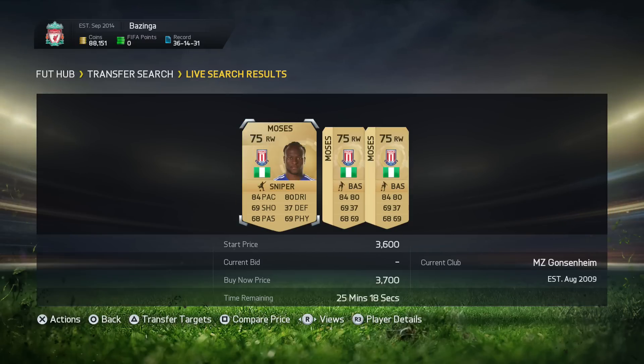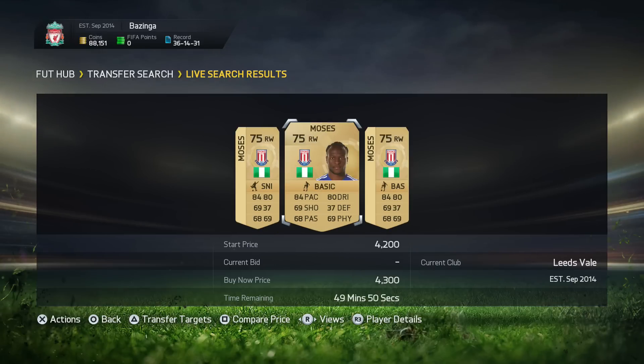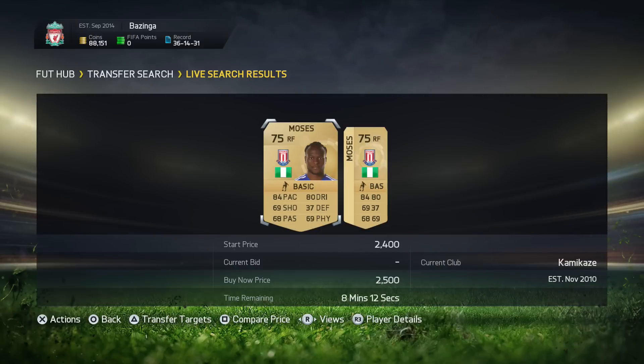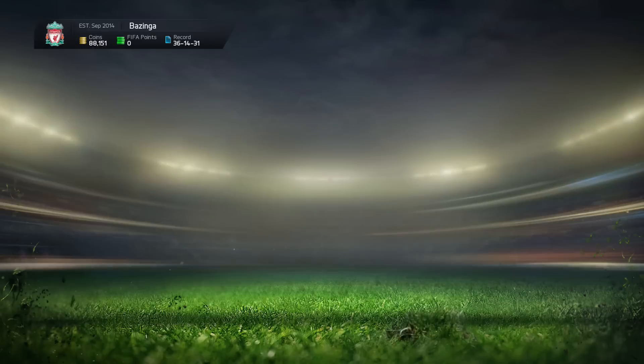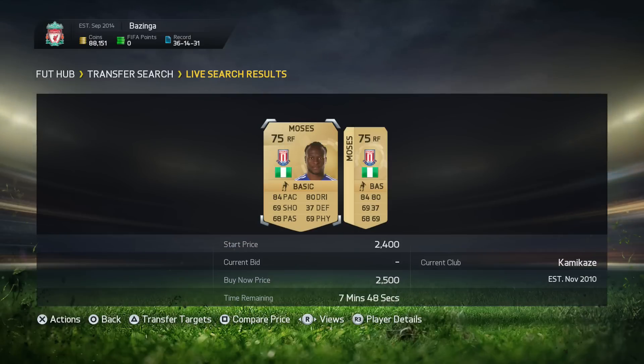There are no deals right here, but a couple of days ago I actually saw a Moses in right wing for 2,500 coins. So sometimes you can get some really nice deals by doing this, and they will sell as well, which is fantastic. He has alright stats, so don't do this with players that have really bad stats. If you haven't found any deals in right wing, just go to right forward. There are just two on right forward for 2,500 coins — so if there's only one on the market for like 2k, I'd pick him up and sell for 2.6k. You can convert him from right wing to right forward, but I don't see the point in that.